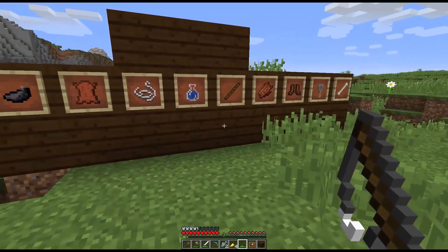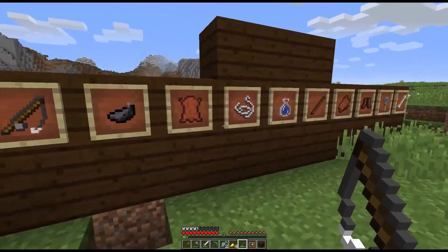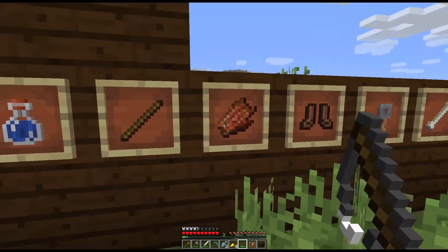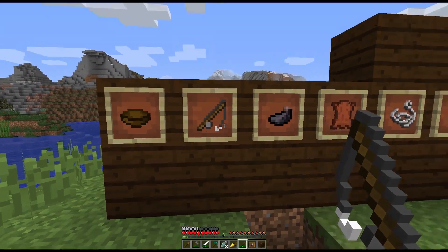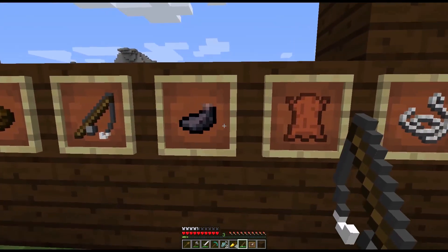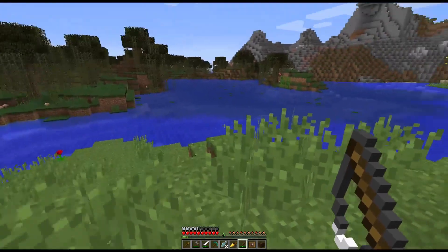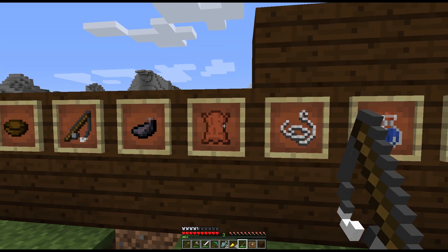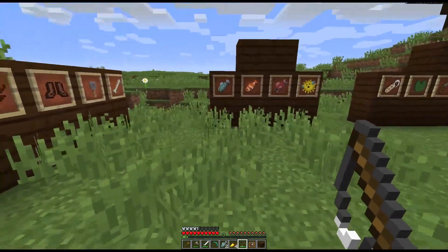Then we have the junk category — a 10% chance. So one in ten fishing lines you put out will return one of these items, and they're all pretty average and not really worth having. Things like string, a bottle of water, a stick, rotten flesh. There are a few fun ones like getting another fishing rod — that can be quite useful — you can get 10 ink sacks, which saves you hunting squid. There's also leather, but mostly it's just stuff you pick up and shrug at.